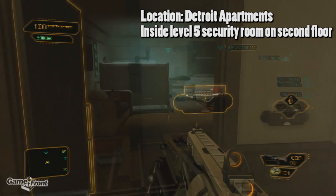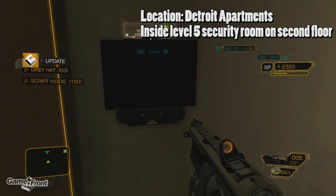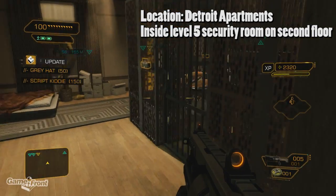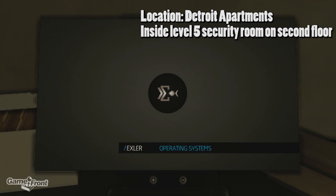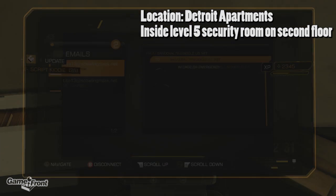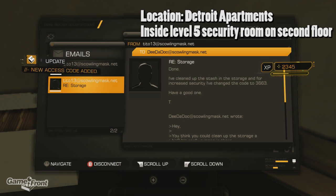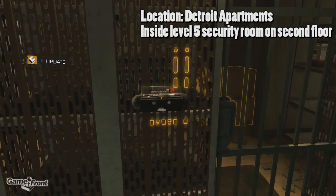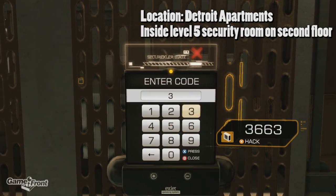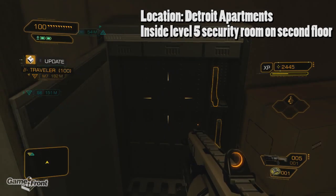Hack the next door, which only has a level 2 lock. Then you'll be able to hack the computer to get the password for the storage locker. Inside, you'll find the next praxis kit.